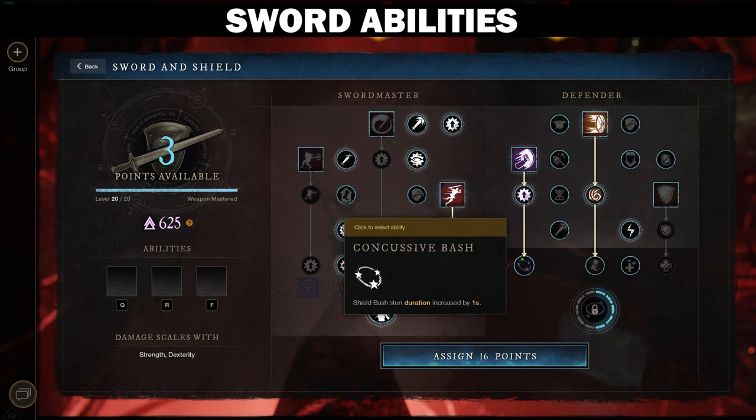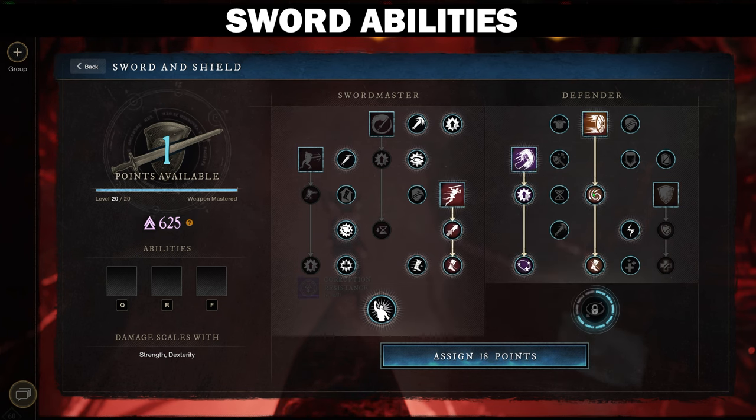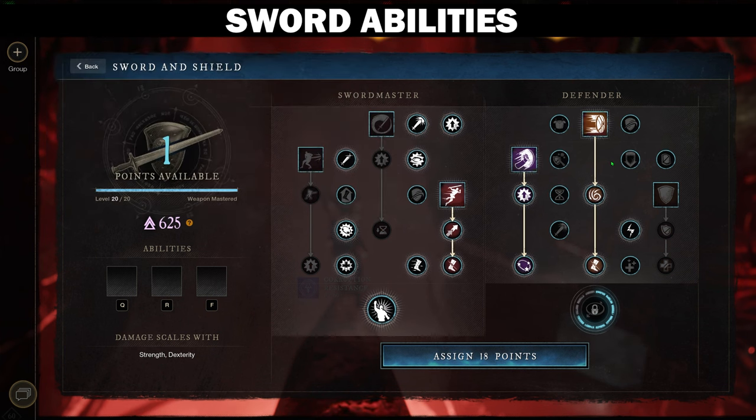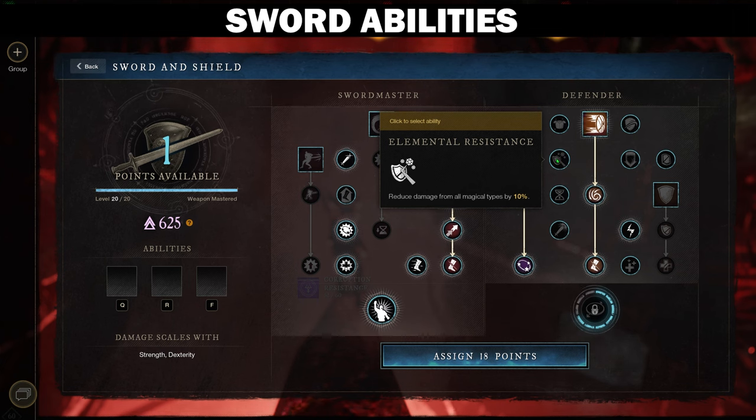The next point you want to put into Concussive Bash — you get an extra second duration to your stun. Important note: this stun is not affected by Freedom. Lastly, you want to put one point into Intimidating Rush. When you land a Shield Rush on a target, you're applying a Weaken, a Slow, and the Rune Glass Dot, which will help buff your Spear Damage. For your last point, you can decide to pick up an extra 10% healing through Recuperation, or you can give yourself more mitigation for Magic through Elemental Resistance.